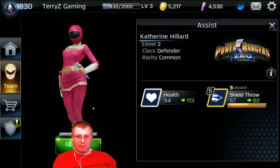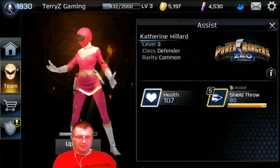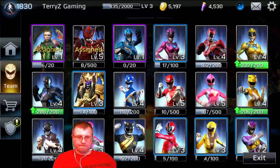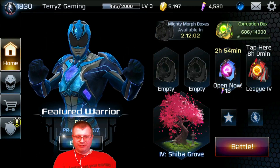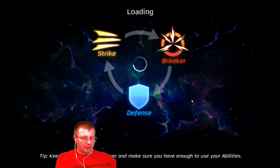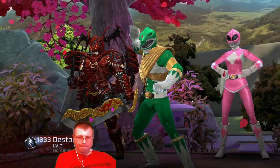We'll definitely upgrade my girl Catherine Hiller. So much people here to upgrade! All right, so I'm currently in League 4 which is pretty impressive. We're gonna go run some battles, we got to get our corruption box filled up and I'm using the Black Ranger - he's working out very well for me. We'll do like maybe two attacks and see if we have any luck here in League 4, see if we can get any more morph boxes.